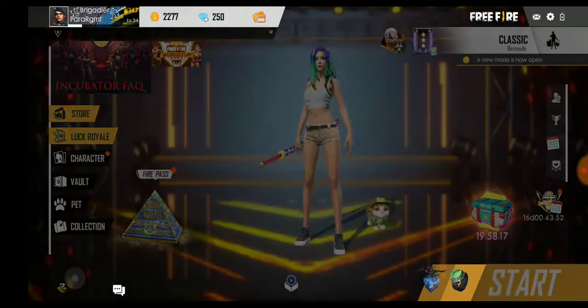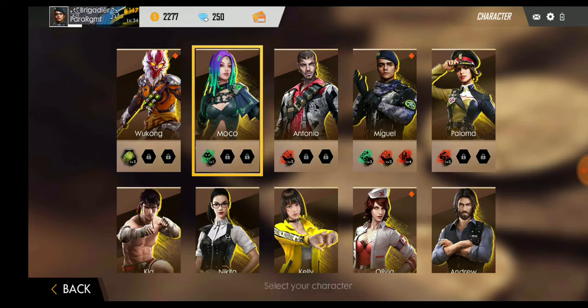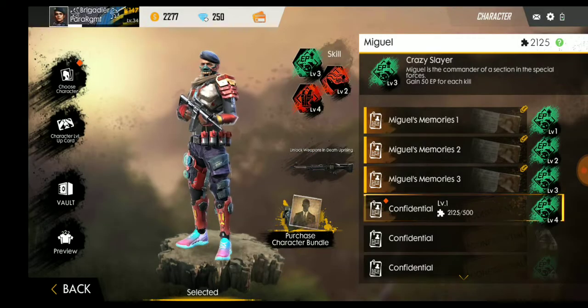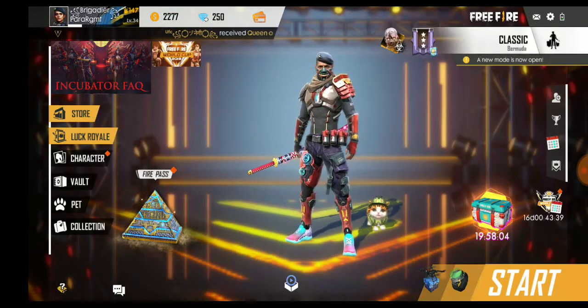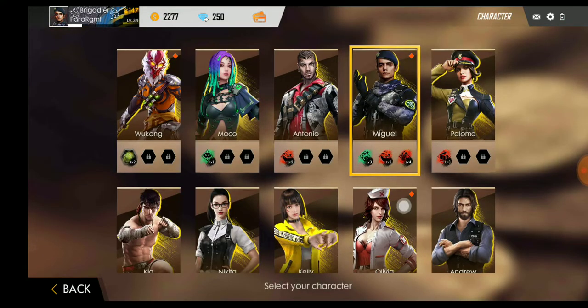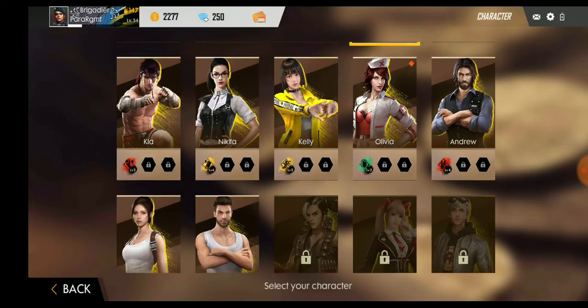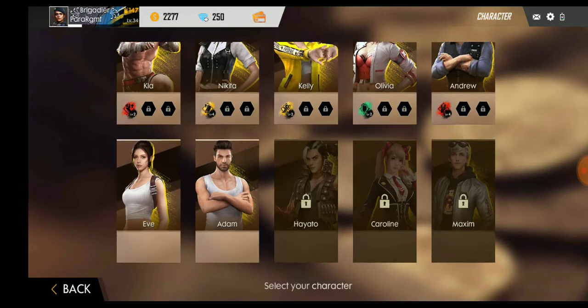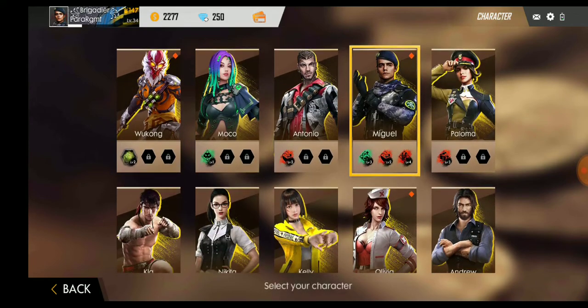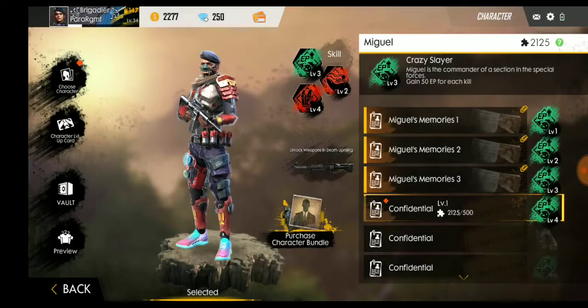Let me show you Yuto, the new character. I play with Miguel - I like this character because of the M4A1 in his hands, although I'm holding a Katara blade. Let me show how many characters I purchased today: I got Moco, Antonio, Kelly, and Olivia - those four characters I purchased today.